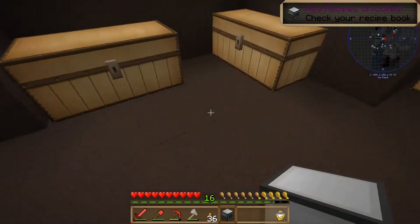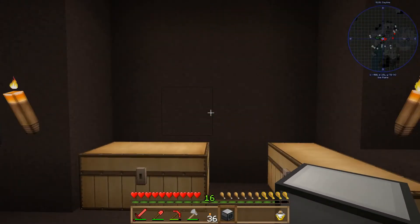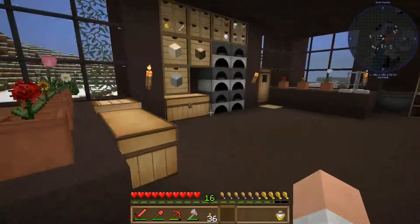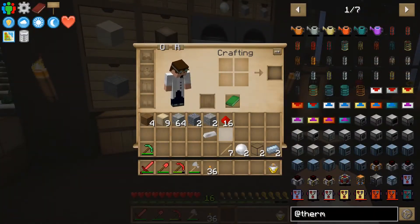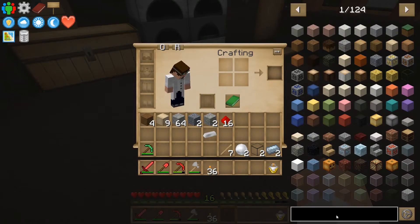Done and dusted. Okay, so I'm just going to put it over here for now — it's not like I can't move it. And then we're going to go ahead and figure out a generator, something to put some power into this thing.